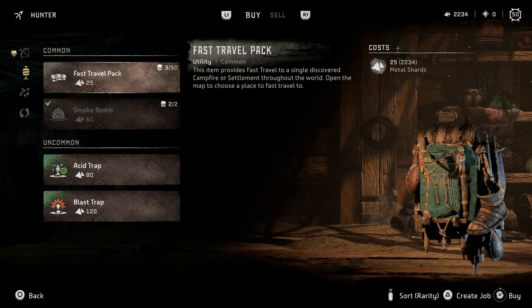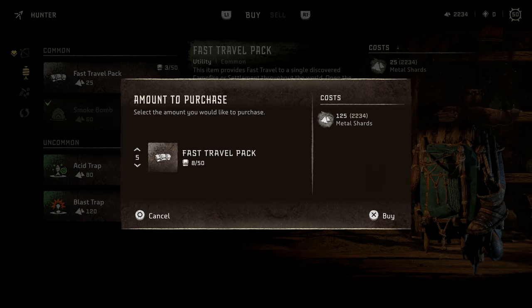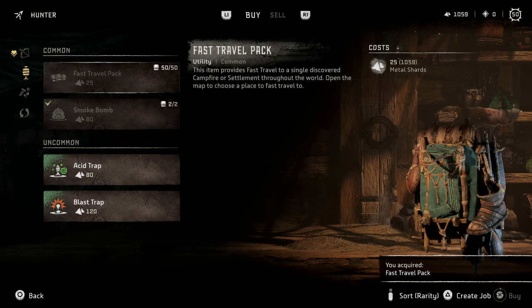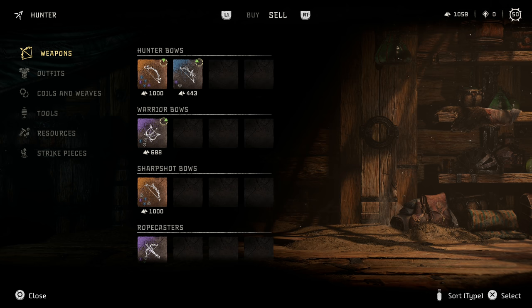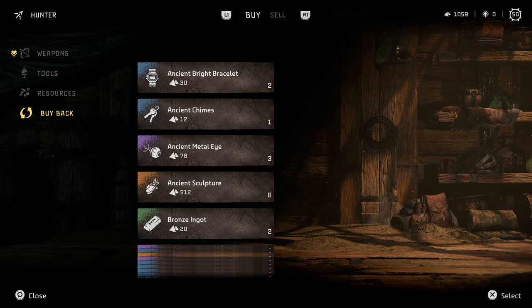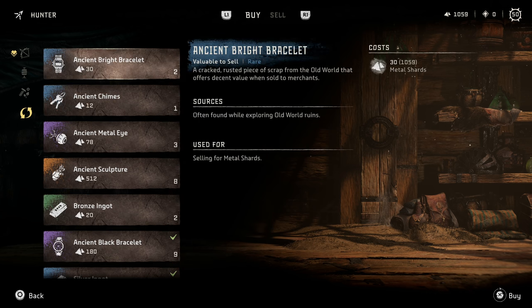As I mentioned, you also have fast travel packs for sale at the hunter. I would suggest having about five or ten, because if you try to max out at 50 that's expensive — early on in the game, 1,100 shards and you're going to go broke. Five to ten is more than enough, and just keep your eye out for campfires. Now on the note of merchants, obviously money is a big concern, and one of the main ways you're actually going to get money is selling valuables.